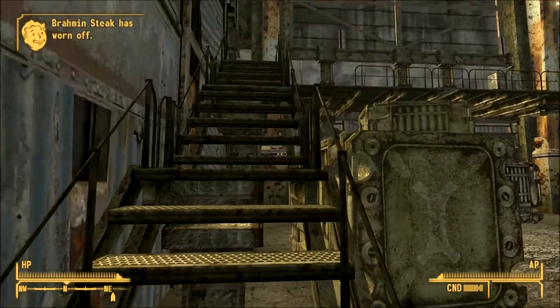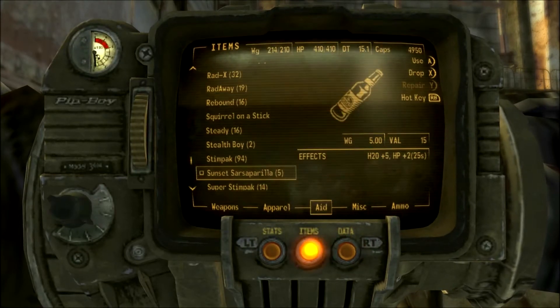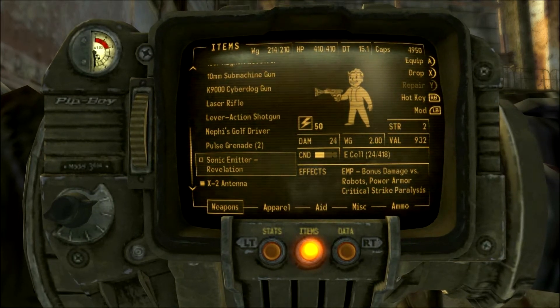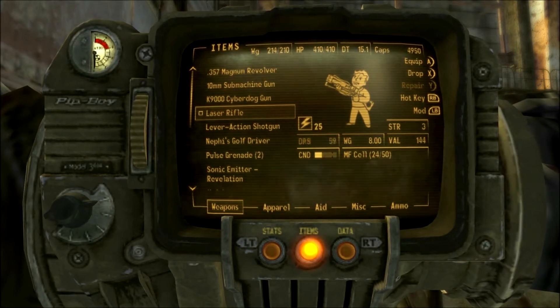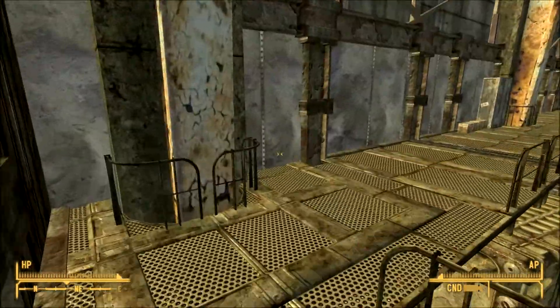The energy cells are what's weighing me down so much. But yeah, that's what I need for the sonic emitter — sonic emitter, energy cells. Critical strike paralysis, that's actually what's carrying me here. I think I can just drop the laser rifle and be good — it doesn't repair into anything anyway.